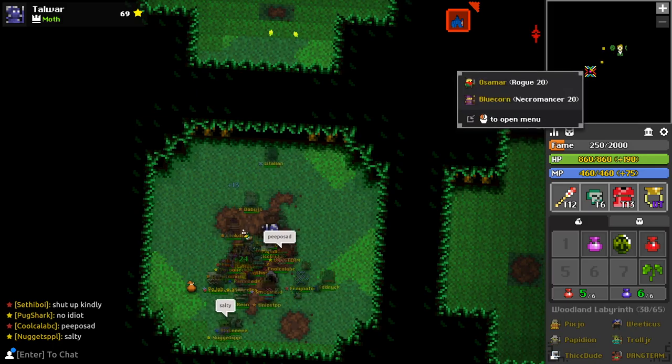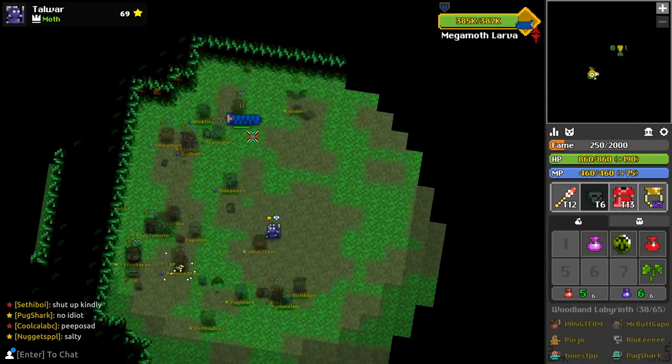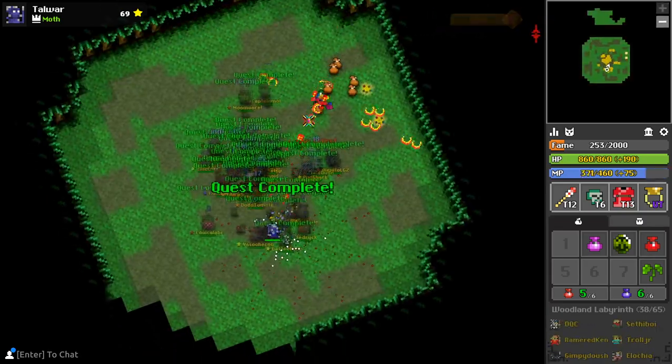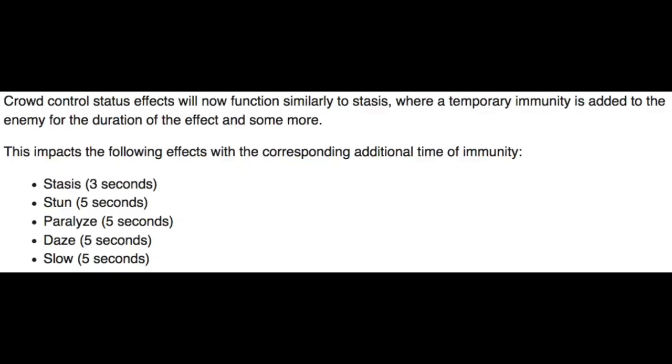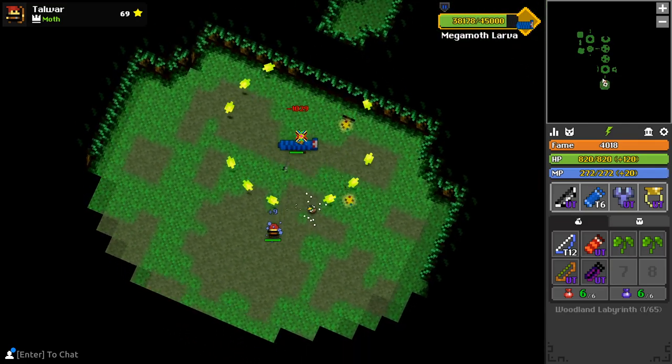Nearly every time you're gonna wait at spawn for someone to rush, teleport to boss, someone will probably chain paralyze — you can bring an archer if you want to contribute — and then it dies. Now if the big planned balancing update goes through, enemies and bosses will have a short period of immunity to status effects after being afflicted, preventing chain paralyze and stun and all that. So the strategy could very well change.